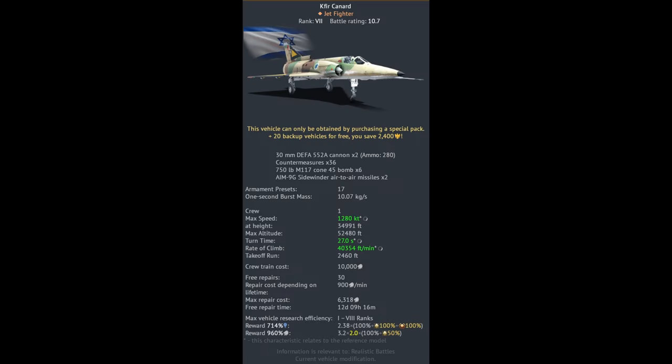Next up at number 4 we have the Kfir Canard, which is a rank 7 Israeli plane. It has a BR of 10.7 and great weaponry. The missiles are relatively all the same — 18Gs and pretty decent range. I would personally go with the AJ9s and get a little ground pounding in there with 6 x 750-pound bombs. This plane is extremely fast, turns well, and can get up to speed pretty quickly.